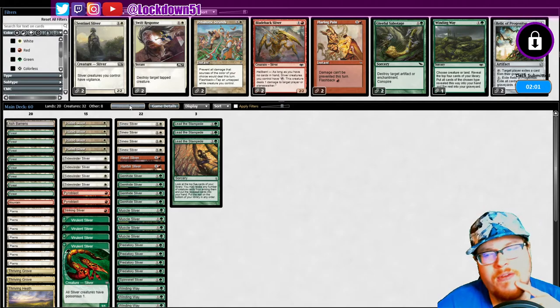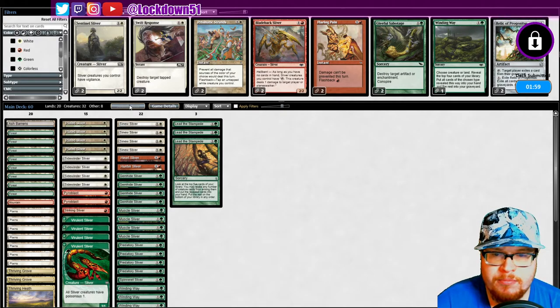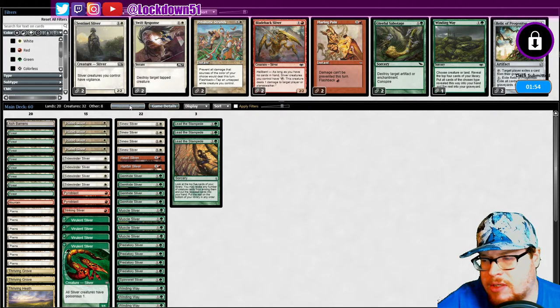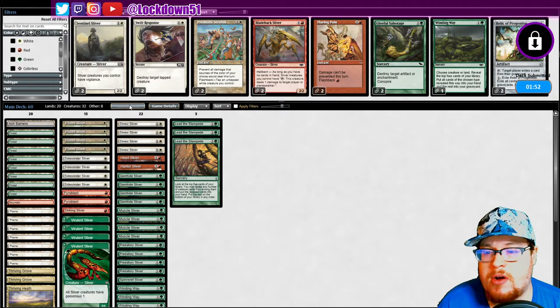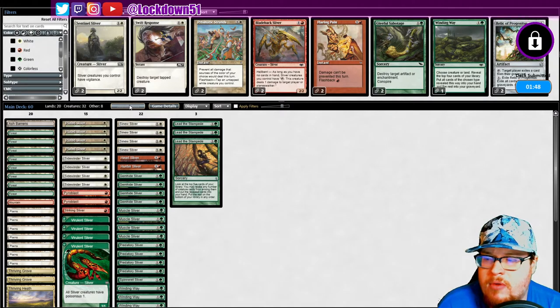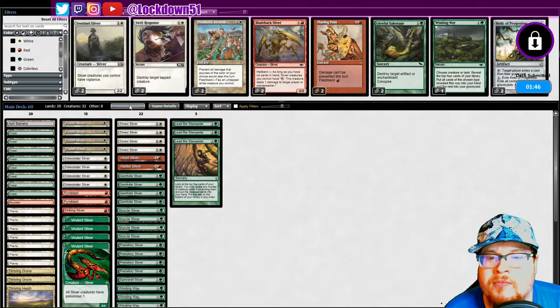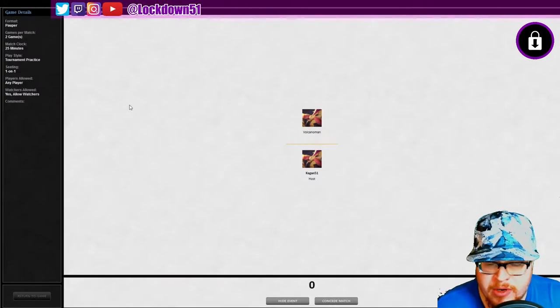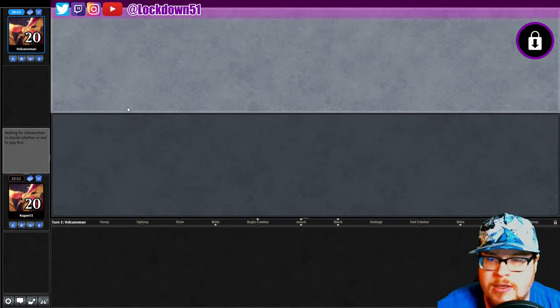Oh — gleeful sabotage, could have brought that in. But I think this will be fine. Honestly, didn't see a lot of blue — maybe I was better off bringing in gleeful to get rid of journeys over the pyroblast. I don't think I could afford to bring in both. I don't know what else I would have cut or would have wanted to cut.